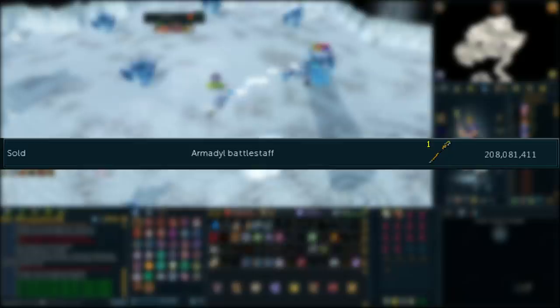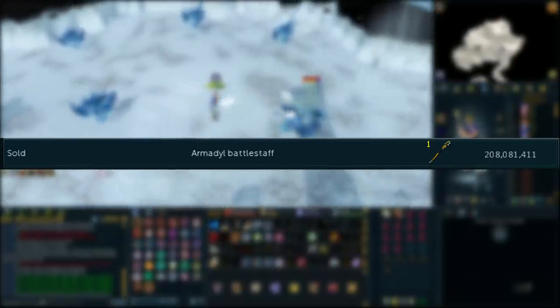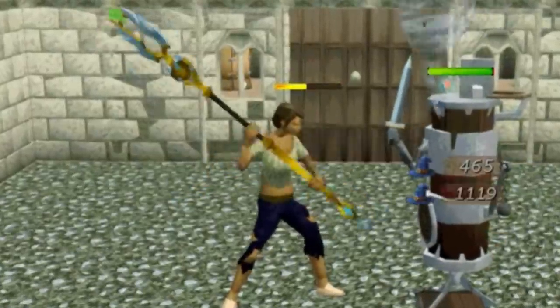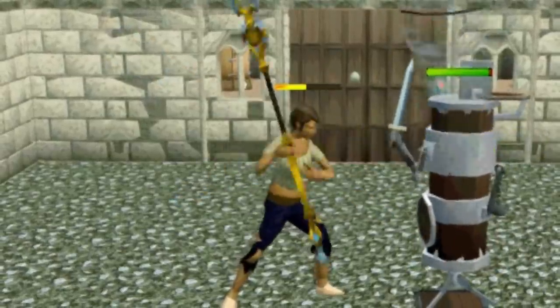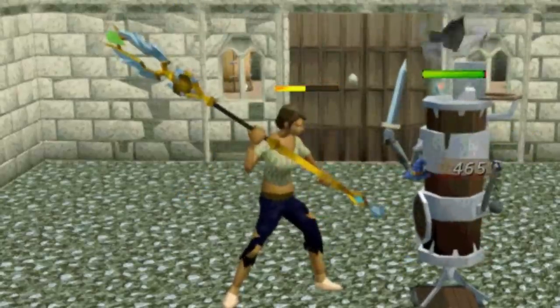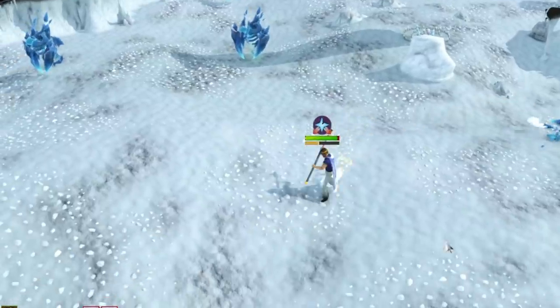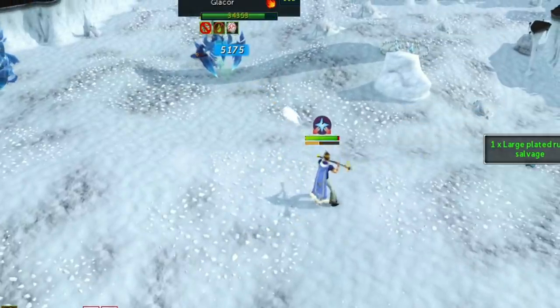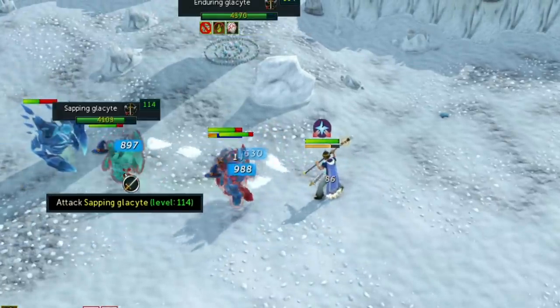We've seen magic get buffed the past year and it's now considered probably the most powerful style. The Armadyl Battlestaff spec is very, very good in an Essence of Finality because it does five hits in a short period of time and they can all crit and cause more auto attacks, which synergizes amazingly with the Fractured Staff of Armadyl. This means that this staff is a must-have for all max mages and it gets put into an Essence of Finality, which is why the price point is so high right now.